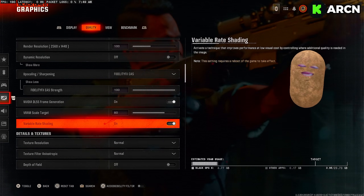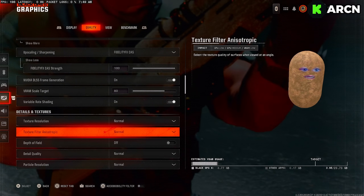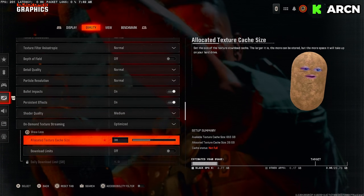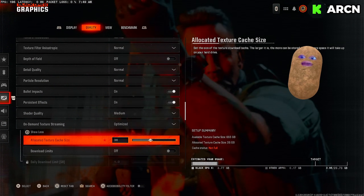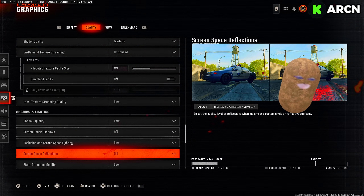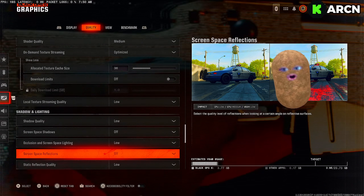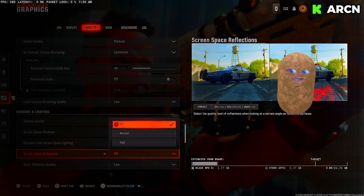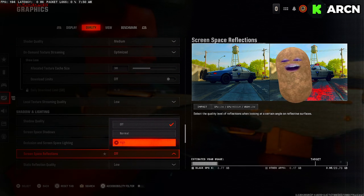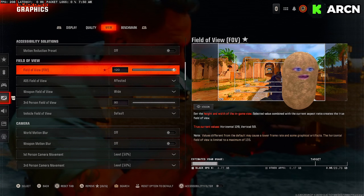Set VRAM to 80. Copy all these settings to make sure you've got the best combo going. Set optimize to 36 — this was a big setting in the beta. Make sure download limits is off and put that in the middle. For screen space reflections: if you have diamond camo unlocked, turn this off so it doesn't freak out in game. If you only have gold or lower, turn it on to high — it'll make camos look better.